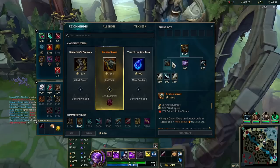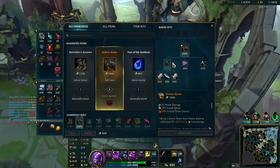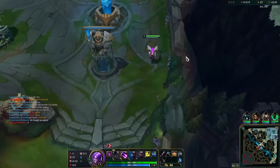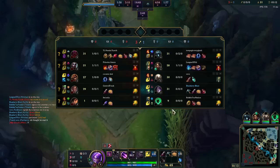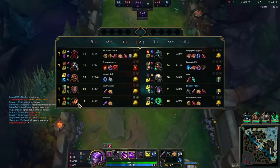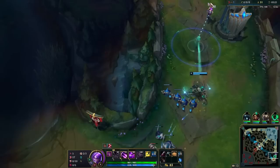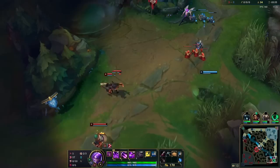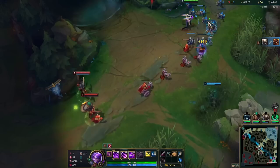Recalling here — this wave should freeze. Nice, we're going to hightail it back to lane as fast as we can. He's still there — he could have just recalled, but it's fine. Now he's not going to get a recall off. Maybe Milio stopped his back. Milio recalled but Thresh didn't, so we're actually a little behind — kind of sucks, but it is what it is.